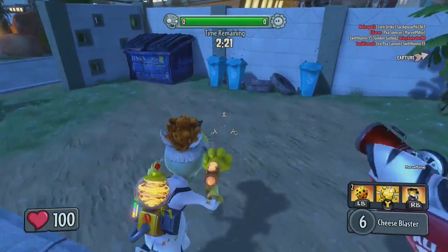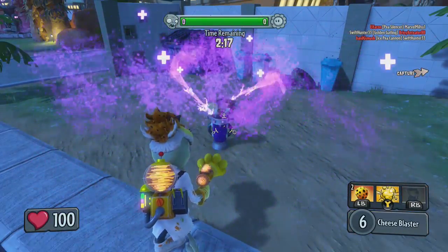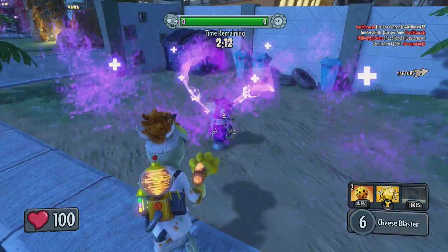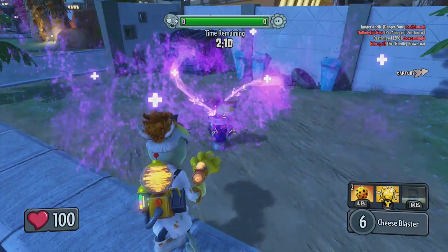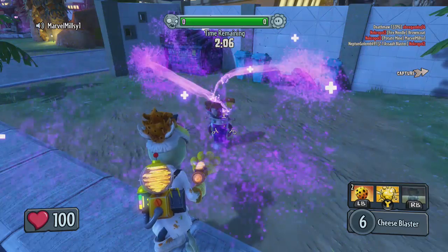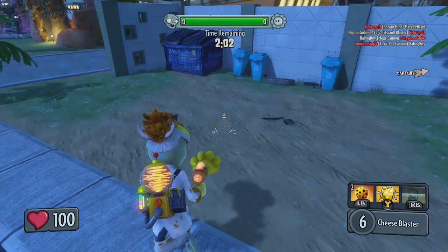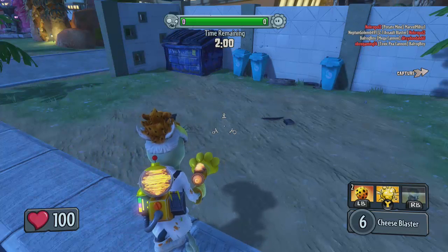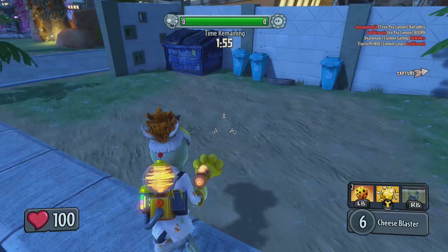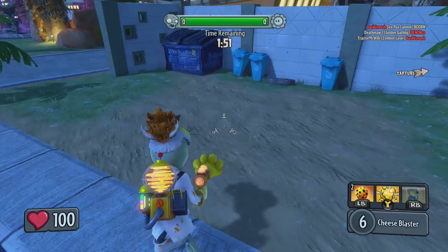We're now going to take a look at the third and final heal station — the cheetah heal station. It lasts on the ground 5 seconds less than the other two, so it only lasts for 15 seconds. Don't fear though, because the heal rate of the cheetah station is the fastest of them all. It takes 3.2 seconds to heal 50 health on a zombie, which is absolutely insane. It's 1.8 seconds faster than the normal heal station, and a lot faster than the armoured heal station. So even though it's only on the ground for 15 seconds, it heals a lot faster.